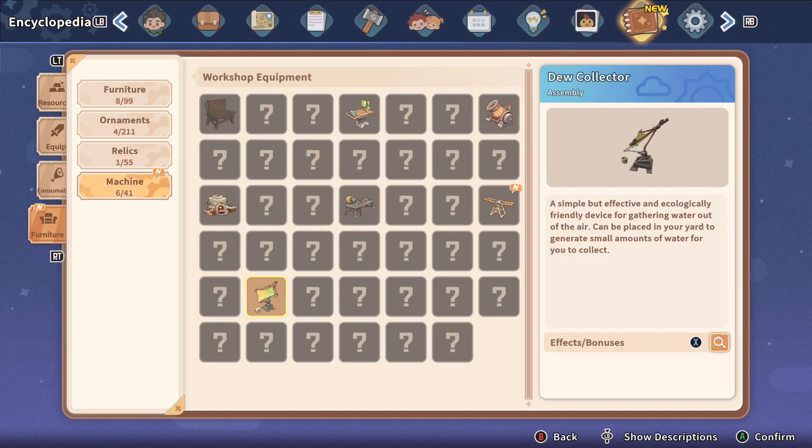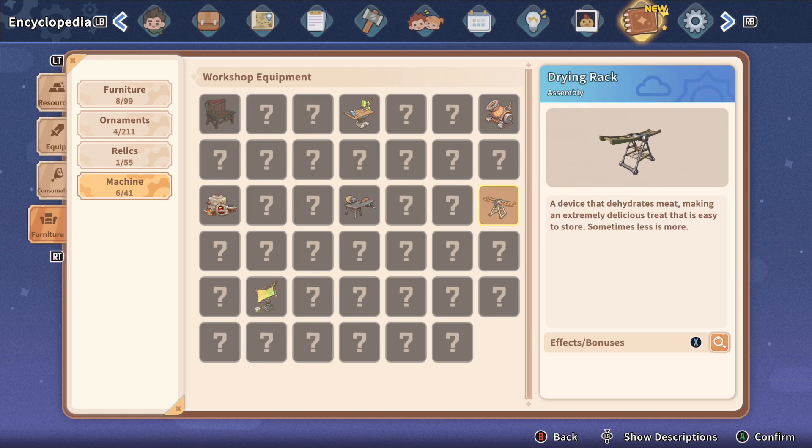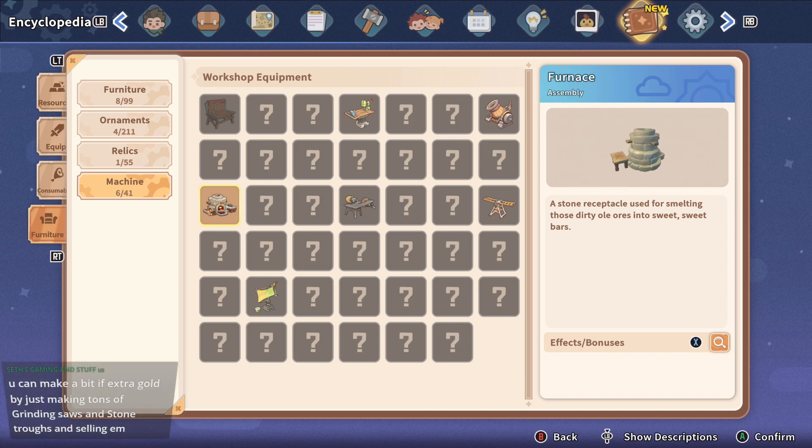And of course a Dew Collector — I think I need to make a few more, because it's taking a little bit. I think I need to make at least five of them so we can always have at least one water per day, which would help a little bit. Until we can upgrade the Dew Collectors.